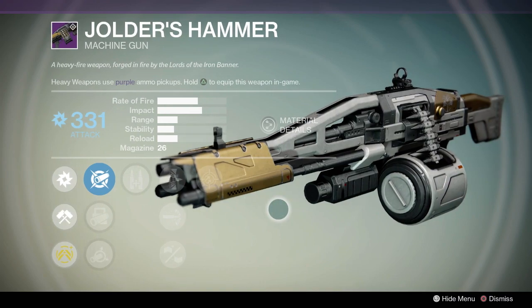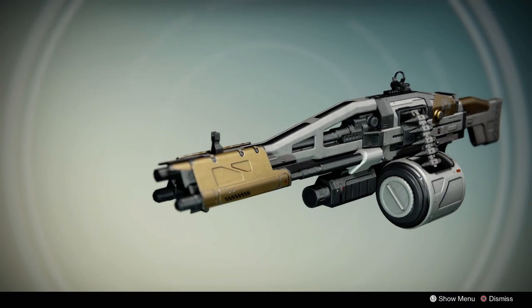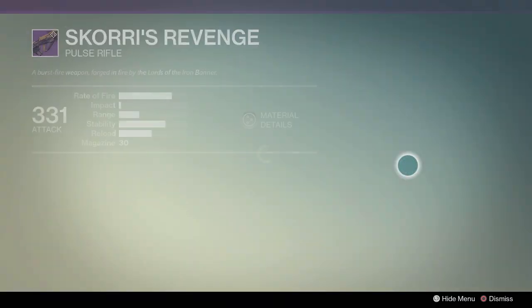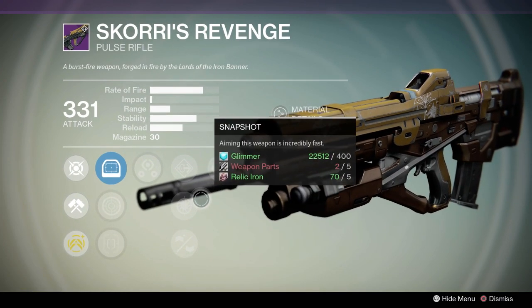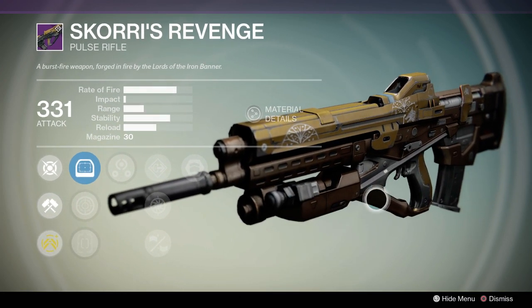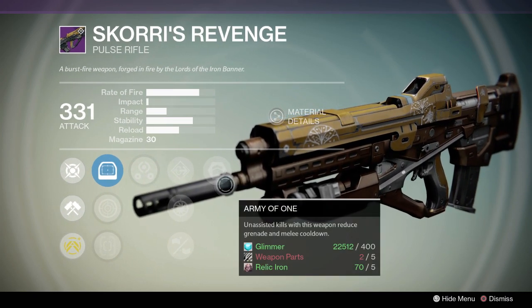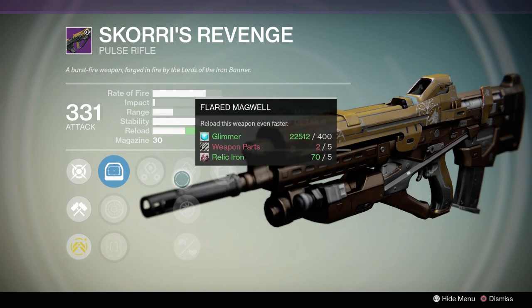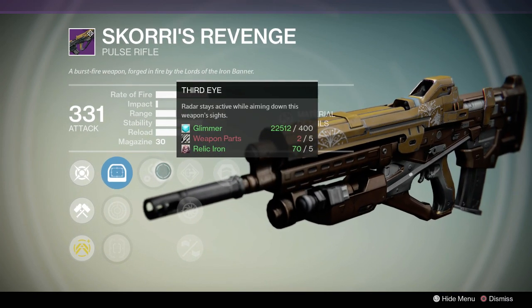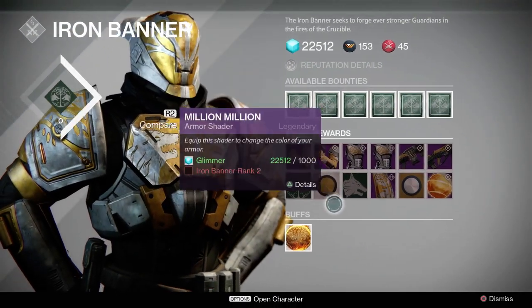Yoler's Hammer — if you're like me and you've never gotten this to drop even if you've been playing since the beginning of the game, you're going to want to pick it up. It's a good LMG. He's also got Skori's Revenge, which he's never sold before — an extremely high fire rate Pulse Rifle. The impact is low, so I haven't used it yet but I plan on giving it a shot. It's got Casket Mag, Snapshot, Flared Magwell, Third Eye, and Army of One. Not bad overall.